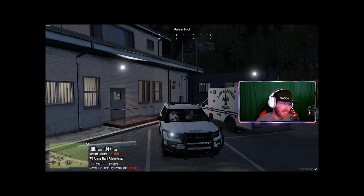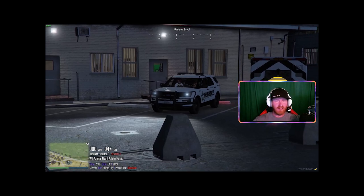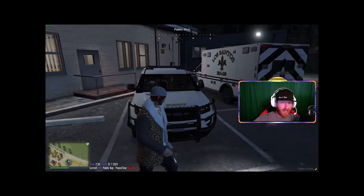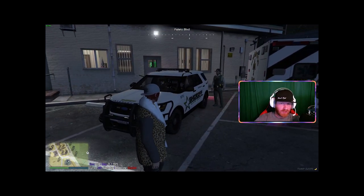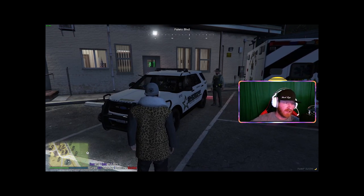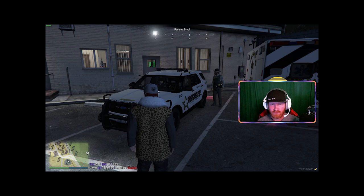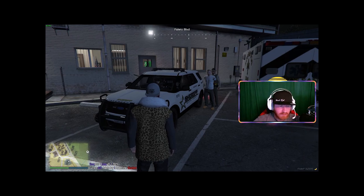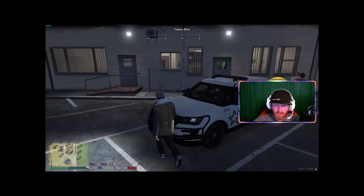Now that we've arrived at the station — here is Paleto Bay and Sandy Shores — you can go in the front or back as long as the station is open via the script. Get out of the vehicle, ask the civilian to get out of the back, and if you have the script you can do '/drag' which attaches him to you so you can walk him into the jail cell.